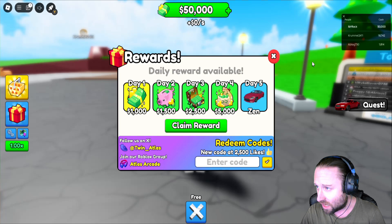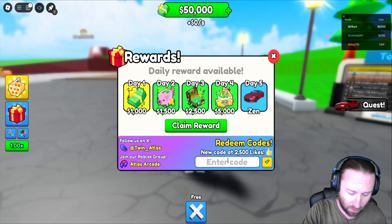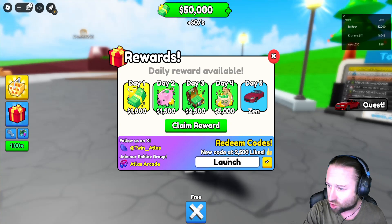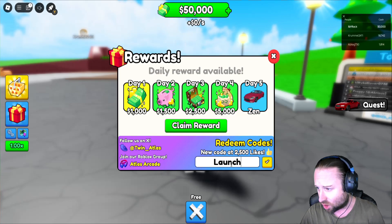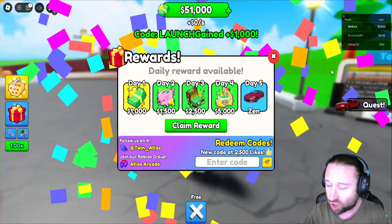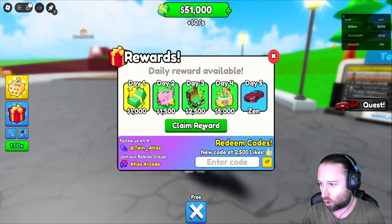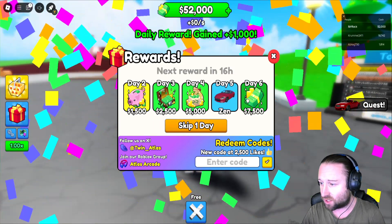Now as you can see I've just started the game. It did pop up with a beta something or other on the start screen and it gave us $50,000, so that should do it for you as well. There is also a code that we'll pump in now because it will give us some extra monas. So it's 'launch' with a capital L — we'll go ahead and claim that now, which gives us 51 big G's in the bank. And we can also go ahead and claim our day 1 reward as well, which should take us up to 52 G's.